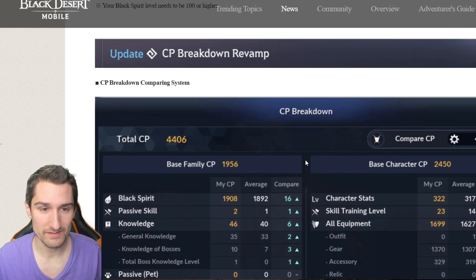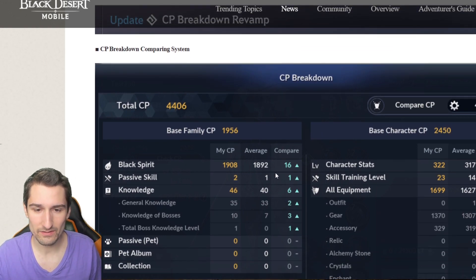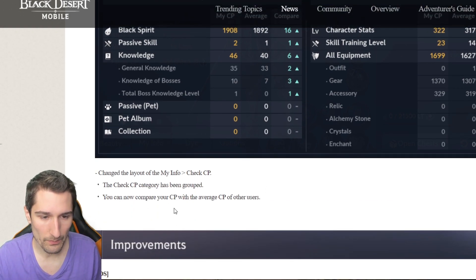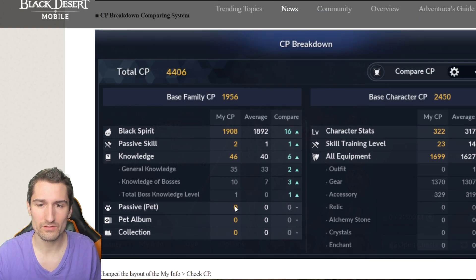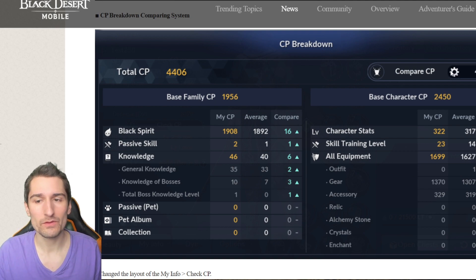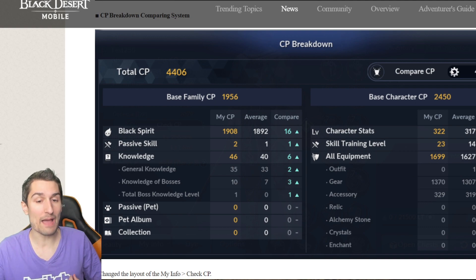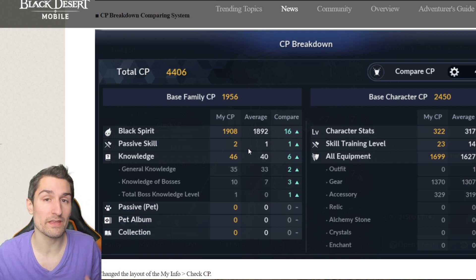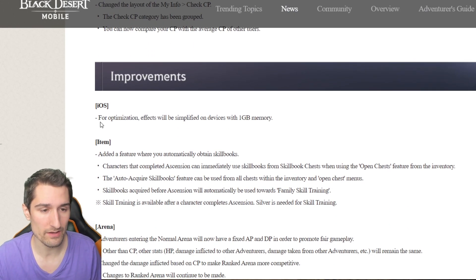CP breakdown comparing system — CP breakdown revamp. Total CP, base family CP, base character CP. They're giving us access to a lot more, and it looks like we can compare — meaning you can pull up your CP versus a friend's CP. The check CP category has been grouped. You can now compare your CP with the average CP of other users. They'll allow you to select a CP goal, and you can see how you stack up at say 4400 CP — where you're doing better, where you're doing worse. It will give you advice on what to focus on to improve your own CP. That's a great quality of life update.